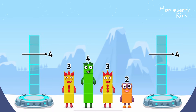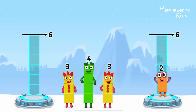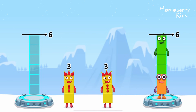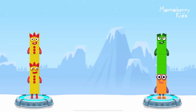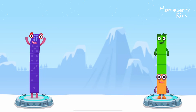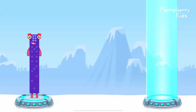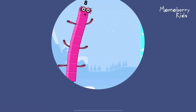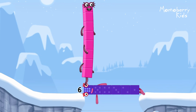Share the number blocks evenly to make two groups of six. Two. Four. Three. Three. That's right! Three plus three equals six. Two plus four equals six. Six equals six. Six. Six. Well done!